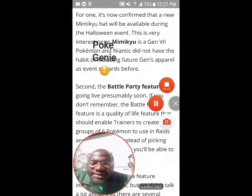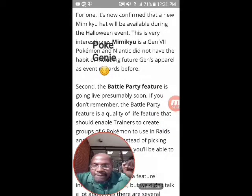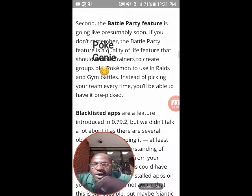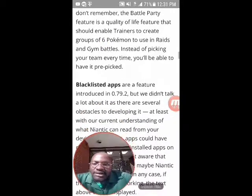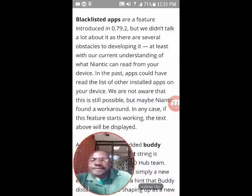Second, the battle party feature is going live presumably soon. If you don't remember, the battle party feature is a quality of life feature that should enable trainers to create a group of six Pokemon to use in raids and gym battles. Instead of picking the team every time, you'll be able to have it pre-picked - kind of like when you go into gyms. Also, blacklisted apps were featured and introduced in version 0.79.2.